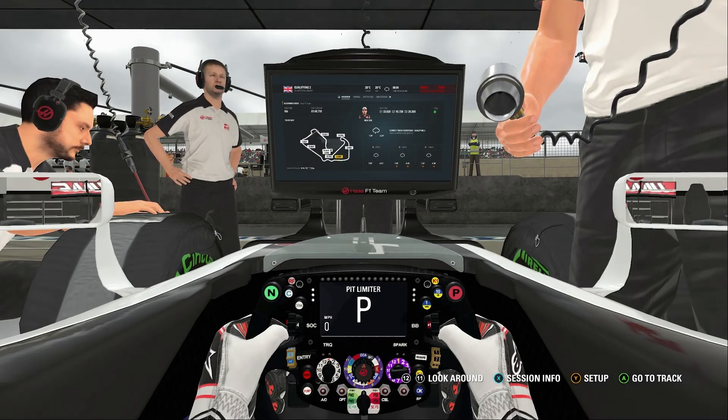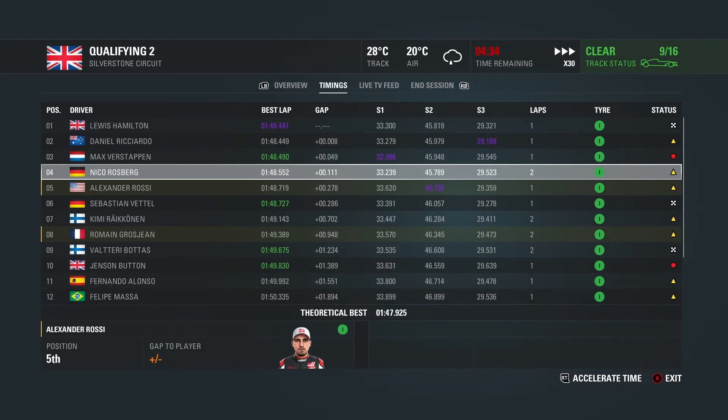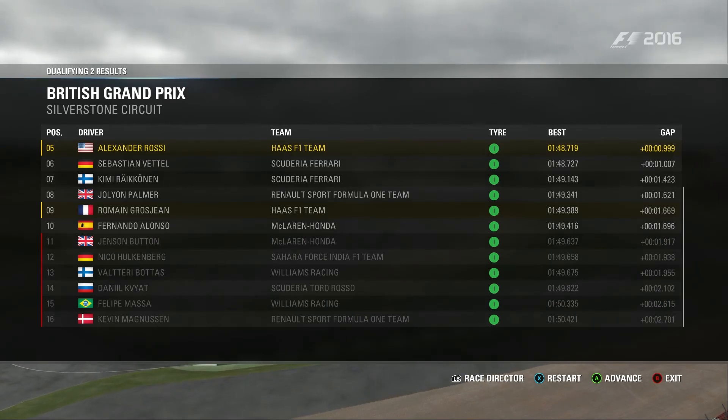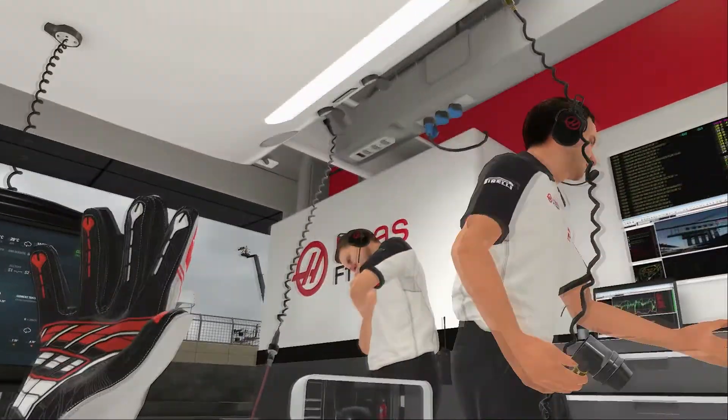0.277 off Hamilton's time — I'll take that. I think that's going to be enough to get me into Q3. Currently fourth fastest with a purple sector two time, quite a bit faster than both Mercedes in sector two. Fernando Alonso setting a 149.4 at the end of the session, knocking out Jenson Button, Hulkenberg, Bottas, Kvyat, and Massa. Julian Palmer in eighth is going into Q3 — that has to be the first time this season a Renault car has made Q3, at his home Grand Prix. Fantastic news for Renault, for Palmer, and for us — we now have two brand new fresh sets of intermediate tires for Q3.